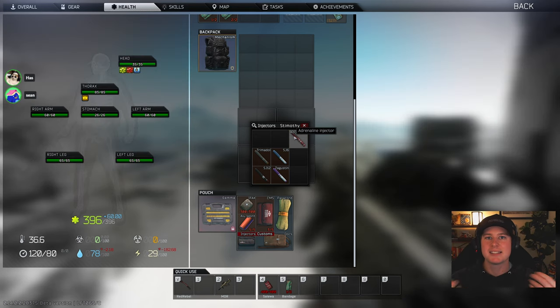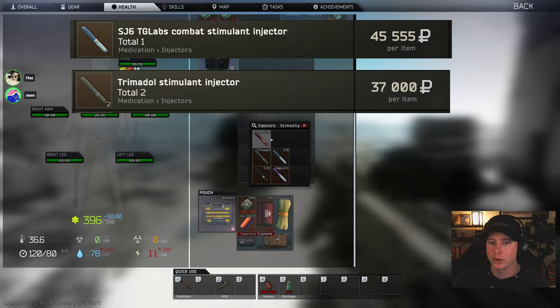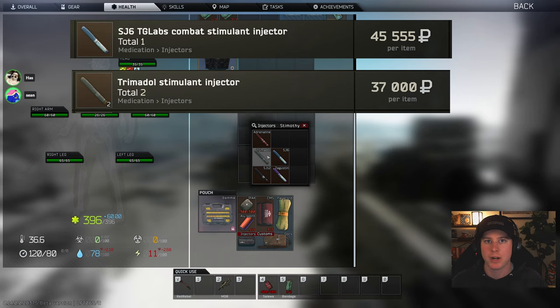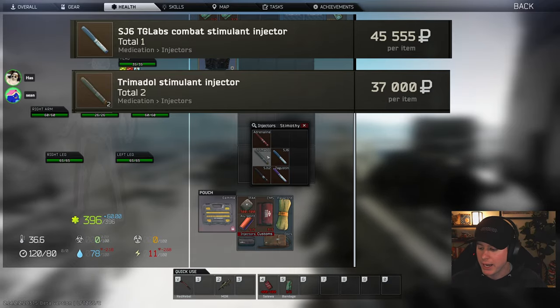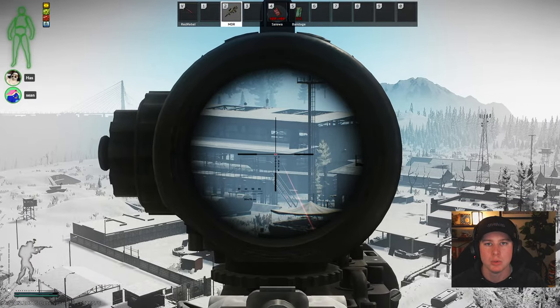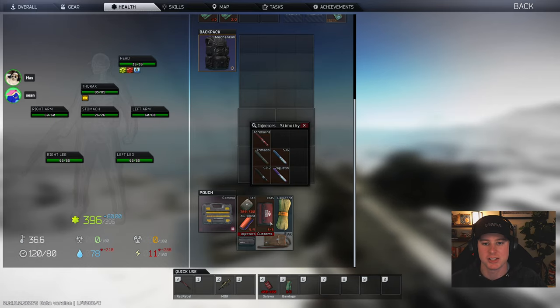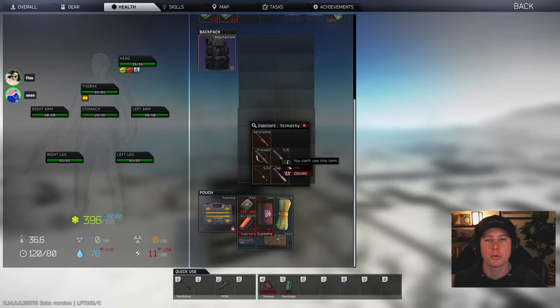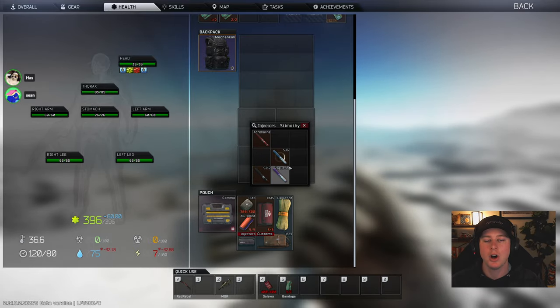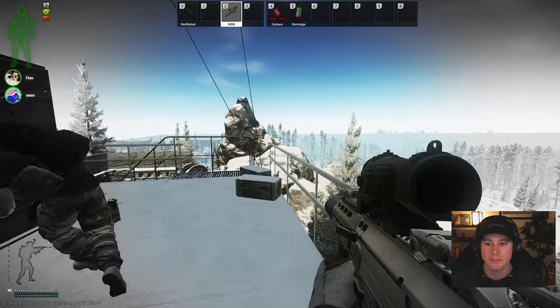Now we're moving on to getting out of a raid as fast as humanly possible. Trimidol and SJ6 is the king combo if you're heavy and need to extract. It's worth the price of these two stims to get your loot out. Pop Trimidol and SJ6 at the same time and I can seriously run from here all the way over there on one stamina bar — no joke, even with a ton of weight on your PMC.